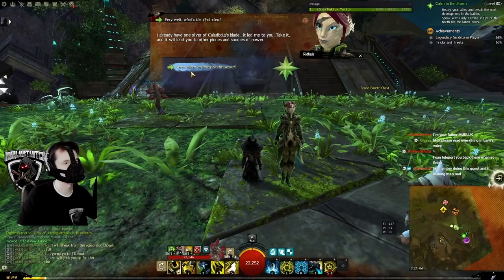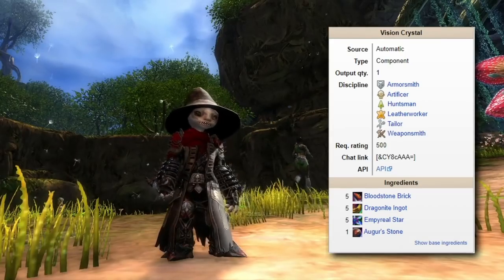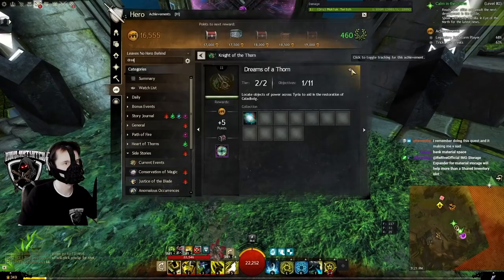After giving Rydhys the broken sword, she wants you to bring her three items. Two are from achievements, and the last is a vision crystal. If you don't have the vision crystal already, you can craft it. The first achievement is Dreams of a Thorn.